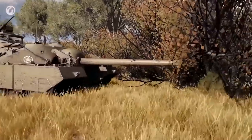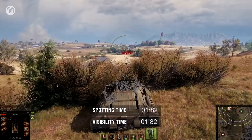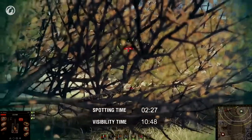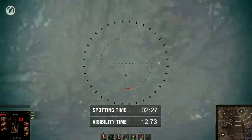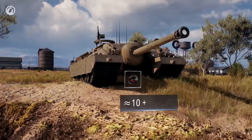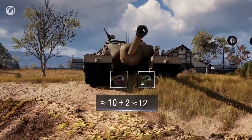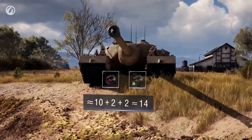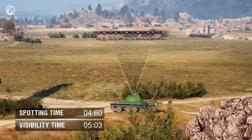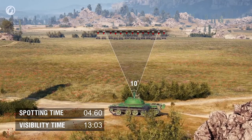Now let's talk about what spotting time and visibility time are. The spotting time is when you or your ally are spotting the enemy. As soon as the enemy stops being spotted, they remain visible for about 10 more seconds. So the visibility time is the spotting time plus these 10 seconds. Sometimes it's not enough. The Designated Target perk can help — it adds two more seconds to the visibility time of the enemy. The Focus on Target directive will add two more, for a total of 14 seconds instead of the standard 10. This perk works only against opponents in the 10-degree sector of your gun direction at the last moment of spotting.